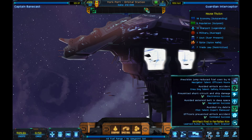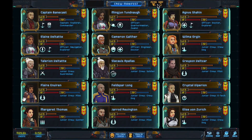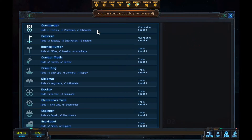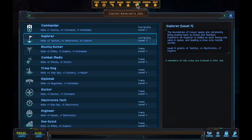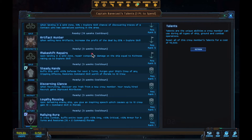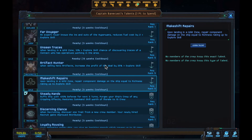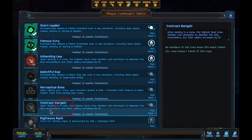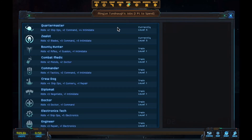We have some upgrading to do — let's take care of that quickly. I'm going to pick makeshift repair when we land in a wild zone. We're going to get the other talent. It's just jobs, no talents — my bad. Keep upgrading.